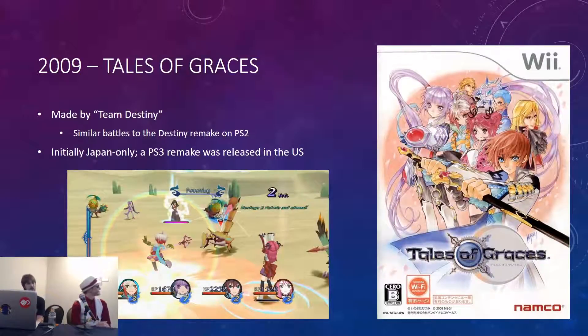Then we have Tales of Graces, on the Wii and Japan only — another Team Destiny game. It had a similar combat system to the PS2 Tales of Destiny remake, which was also Japan only, so Americans had no idea what was in store. Eventually it was ported to PS3 as Tales of Graces F — the F is for Future, because there's a story arc that takes place in the future — and that was released in the US. It was the first Tales game we got in about three and a half years after Vesperia. You spend the first couple hours playing as children, but you can spend grade to skip that on a new playthrough.